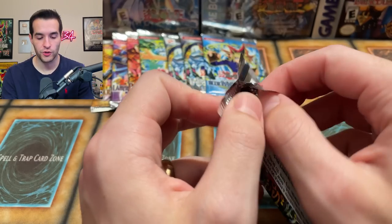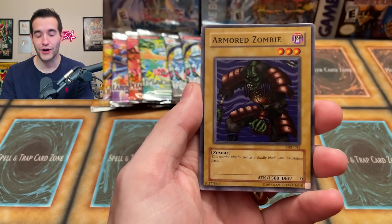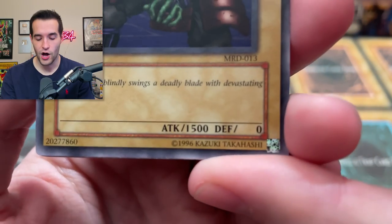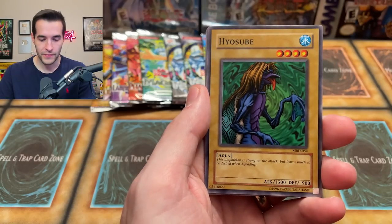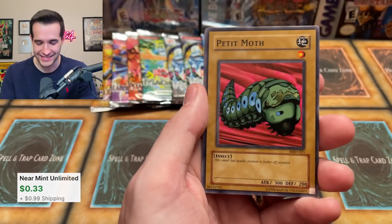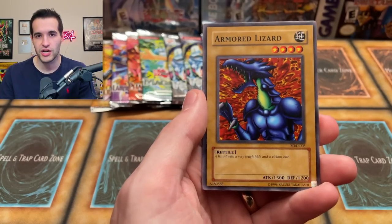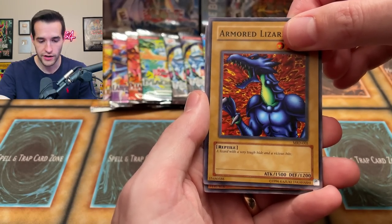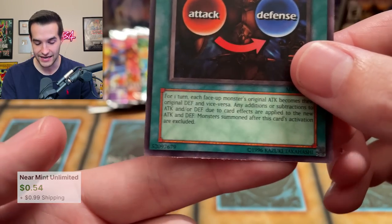Now let's do Metal Raiders — we do have three of those. We'll do one more original print and then the 2003 later. Metal Raiders is one of the best packs here. Pulls: Armored Zombie, Flame Cerberus, Battle Steer, Crass Clown, and the Pecanio Moth! Let's go — our first English version! We got the Petite Moth: 'this small but deadly creature is better off avoided.' I love this guy! Pecanio Moth in the comments — let's go! Armored Lizard, Bistro Butcher — and the last card has bad cutting, some very dull knives that day. But we got the Pecanio Moth — I'm happy with that pack!